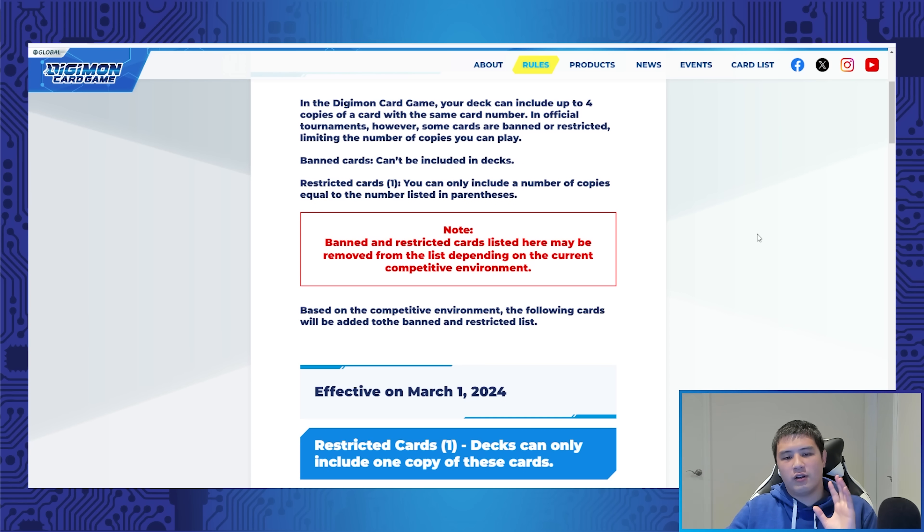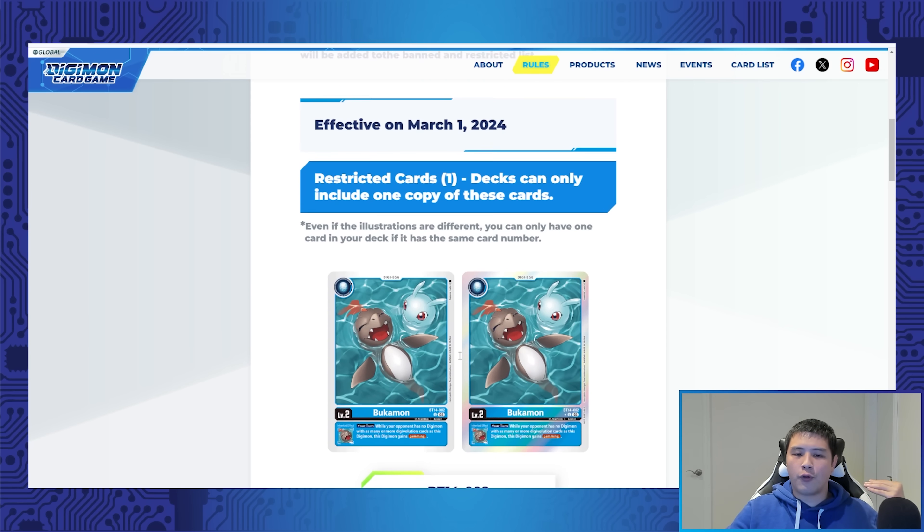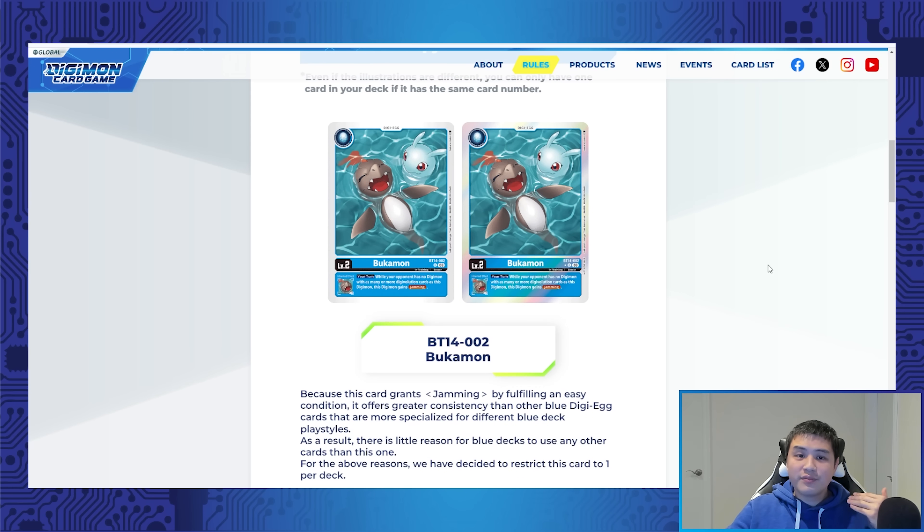Down here at the bottom: restricted cards to one copy. These are cards you can only have one copy of in your deck. The first one is the BT-14 Bukumon. I'm actually kind of surprised, but also not so surprised, because I think this card is just really, really good. BT-14 is basically a set we just got about a month ago, and already this card is being hit — but I can tell you a very good reason why.